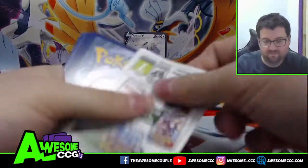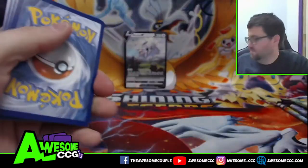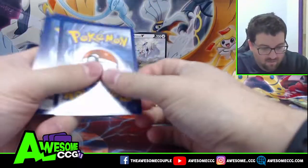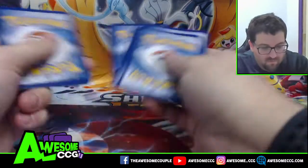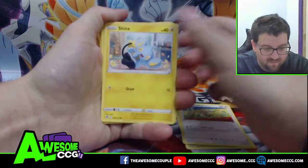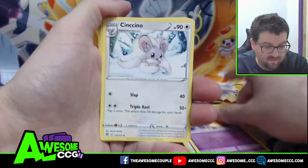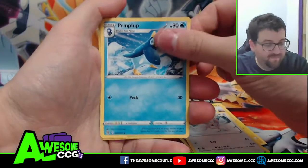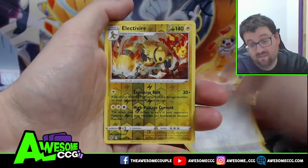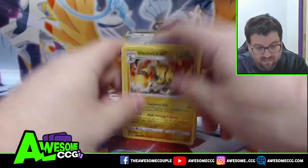Pack number one, here's your code card. We got Sneasel, Farfetch'd, Inkay, Cubchoo, Dedenne, Cinccino, Cryogonal, Probopass. Electivire is our reverse, and our rare for the pack is a Grimmsnarl regular.